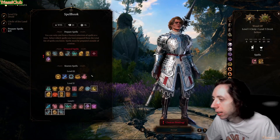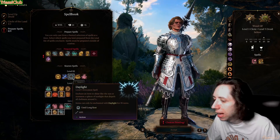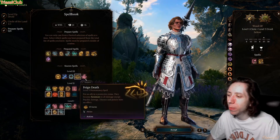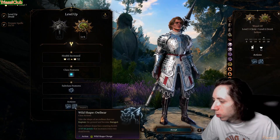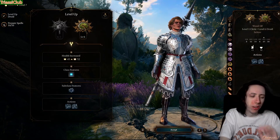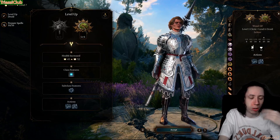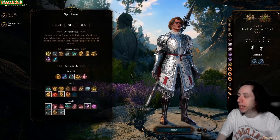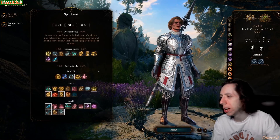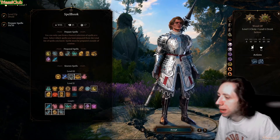Level three spells don't offer much here. Protection from Energy is okay but Warding Bond would be better if you had it. Daylight is okay depending on your setup. At level seven you get Owlbear wild shape. You could use Owlbear to deal damage, then switch to sanctuary and utility when it dies. Think of wild shape as more of an oh-shit button with this build, since moonbeam will be doing a lot of work.